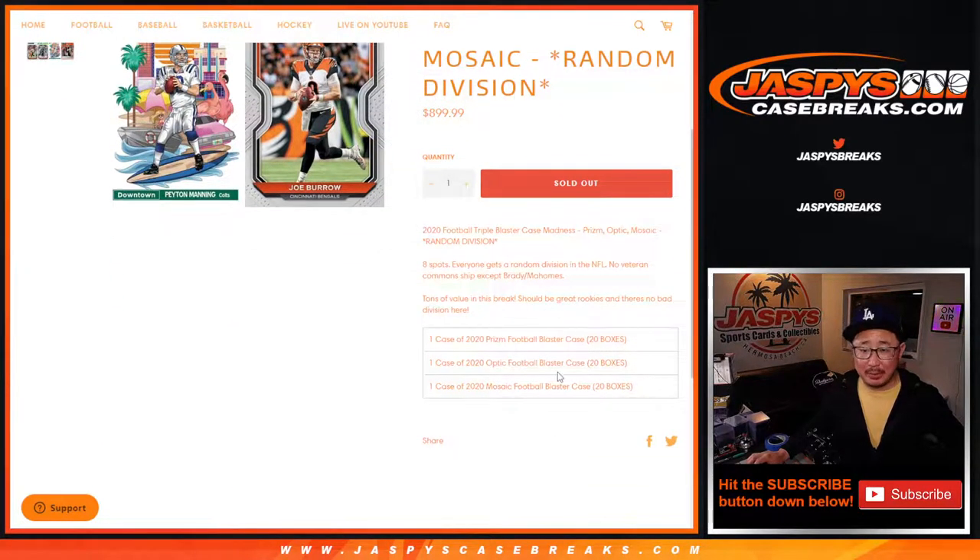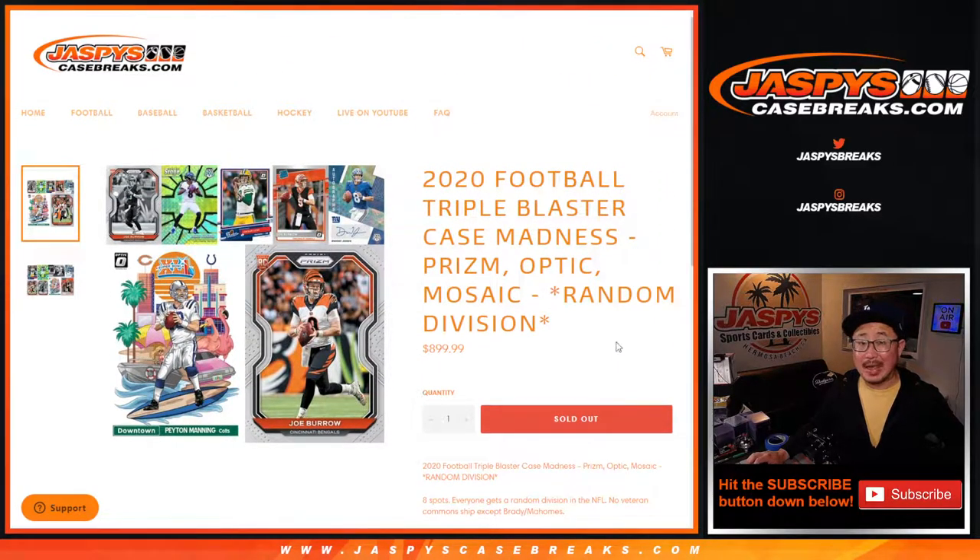Featuring three blaster cases — all 2020: a Prism blaster case, an Optic blaster case, and a Mosaic blaster case. Again, all 2020. And it's a random division break.